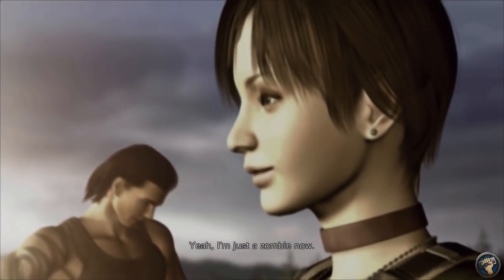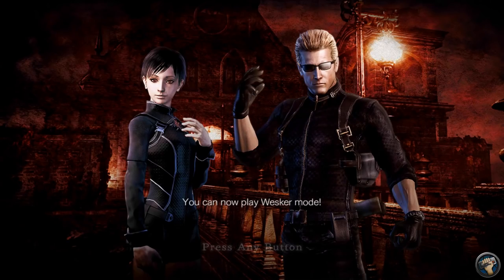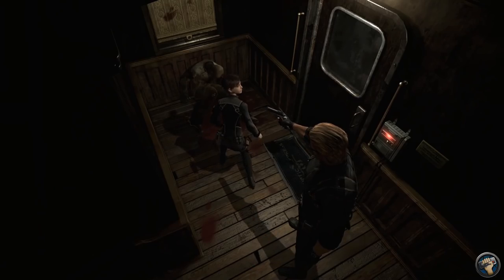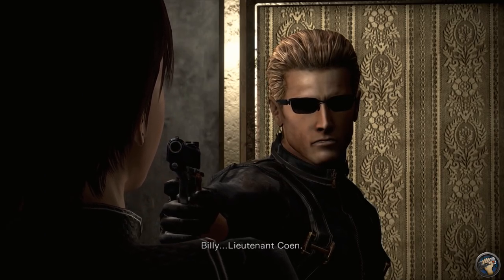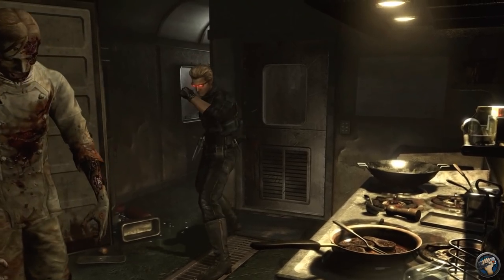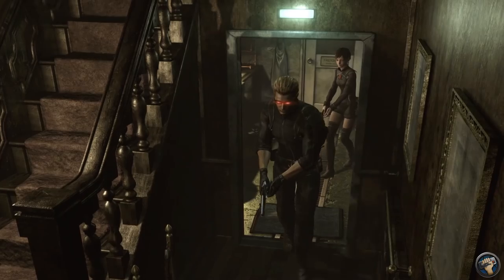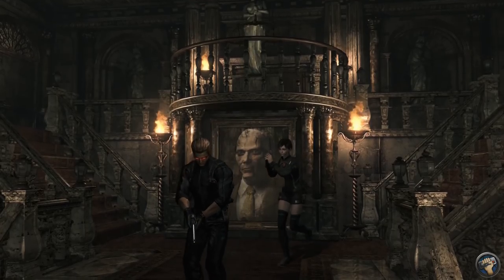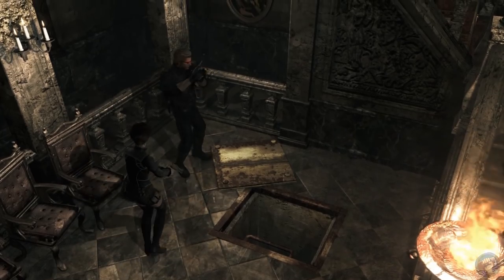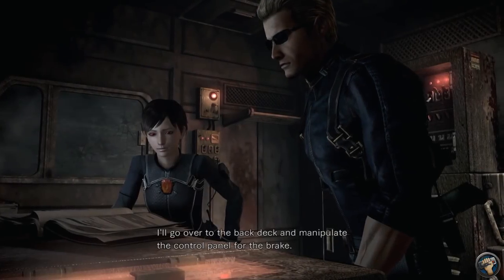Beating the game for the first time unlocks Wesker mode — and no, it's not the usual mercenary shoot-'em-up mode either. It's the Resident Evil Zero campaign all over again, except with Billy being replaced by Albert Wesker. You get to play as the main man himself, along with a version of Rebecca that's clearly one of Wesker's mind-controlled thralls. We've gotten plenty of skins for RE protagonists before, but we've never been able to play as altogether different characters in the main campaign. This is a first as far as I know, and I had no idea it even existed.